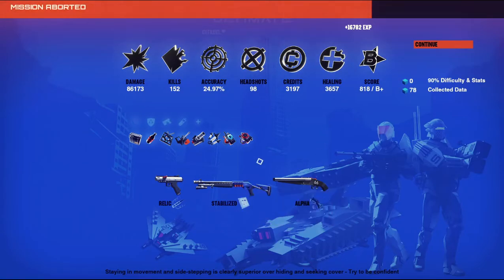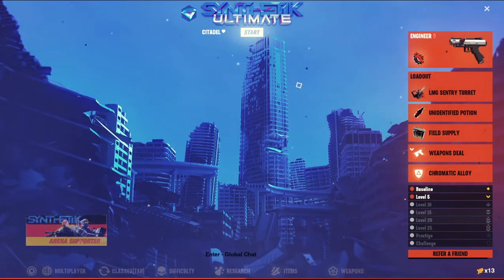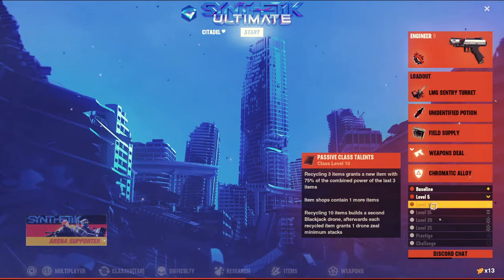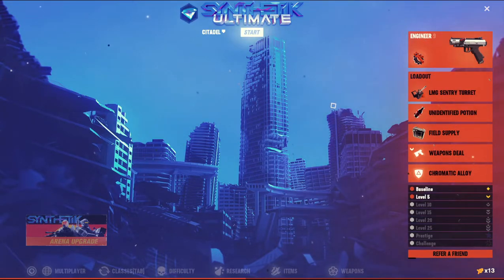Specialist man — that was pretty interesting, we got a level up on them, that's awesome. B plus score. I had so many actives — that was kind of ridiculous. I don't generally like playing with too many actives. Level 10 unlock: recycling three items grants a new item with 74% of the combined power of the last three, and shops contain one more item. Cycling 10 items builds a second blackjack drone — afterwards each recycled item grants one drone zeal minimum stack. That's pretty cool — a second blackjack. I'm Gallant Gargoyle, thanks for watching, hope to see you in the next one, bye bye.